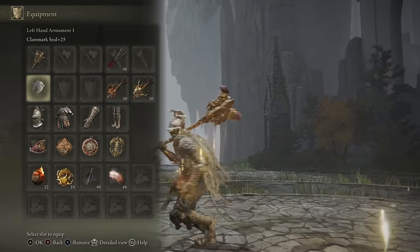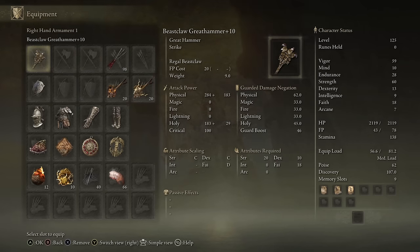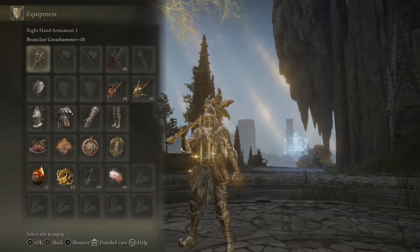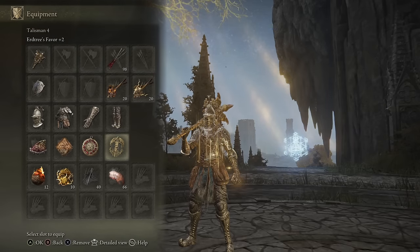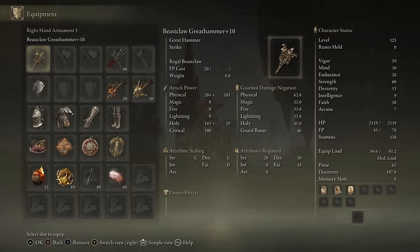I'm also using the Claw Mark Seal for the Beast Incantations, since it allows them to scale off the Strength stat. For stats, I have 59 Vigor, 28 Endurance — the minimum needed for the weapons, armor, and talismans for this showcase — 60 Strength for damage output, and the minimum Faith requirement for the weapon. Although it scales a little off Faith, you get far more damage from Strength and Dexterity.